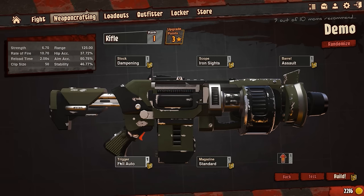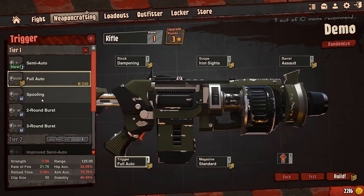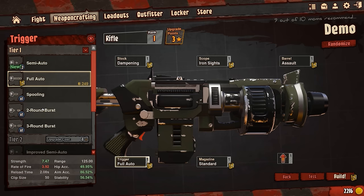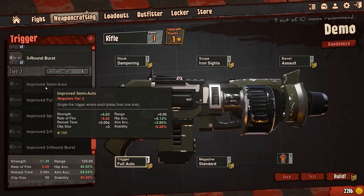Trigger is pretty straightforward — you can go full auto, semi auto, or spooling. Spooling means you hold down the trigger to spin up the fire mechanism, then keep holding to shoot at an extremely high rate of fire — think of it like a minigun that spools up and lays down a barrage of bullets. You also get two-round burst or three-round burst options, and again there's always tier two for improved versions of everything.